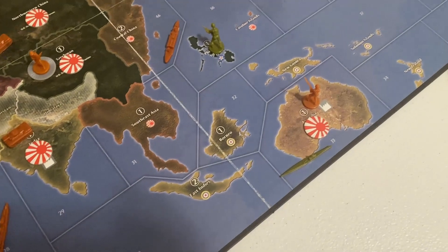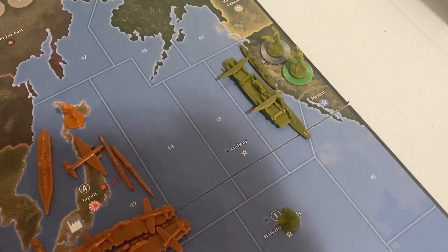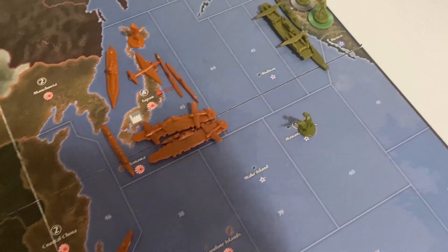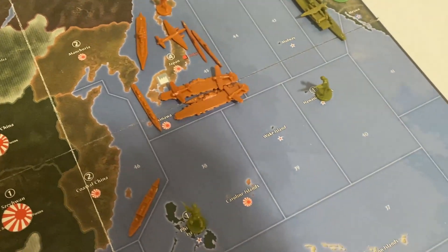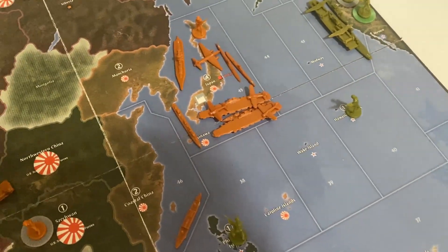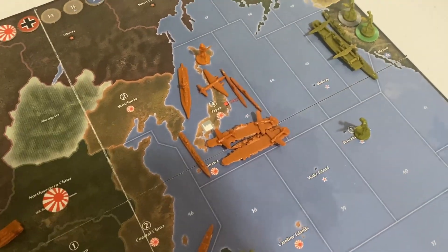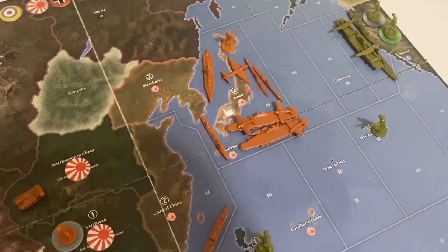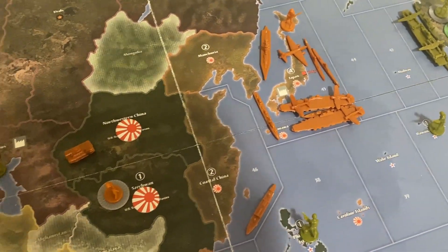The USA sub took out an enemy sub. The USA has decided to hunker in the bunker for a bit — Japan and them are standing off. Japan bought some subs, and the USA realizes it needs to spend more on navy. But priority number one for the United States is not to lose its homeland, so building up infantry makes sense.